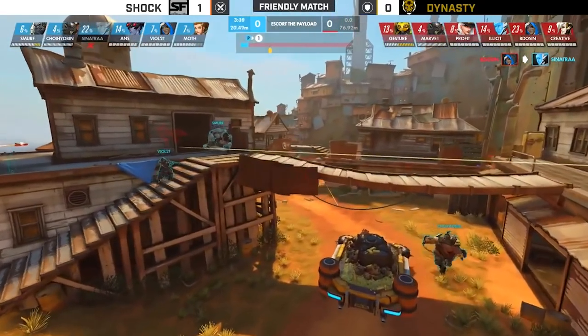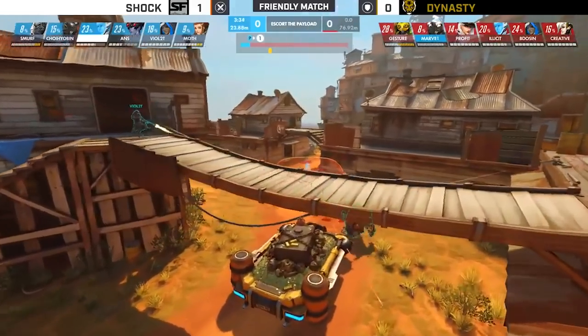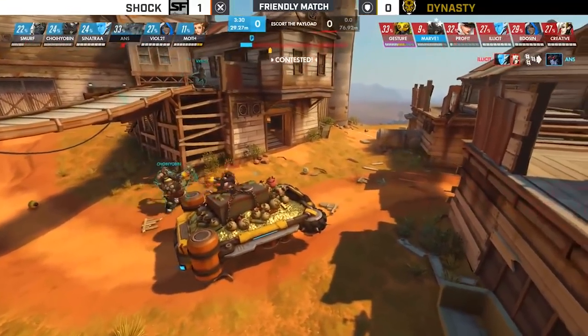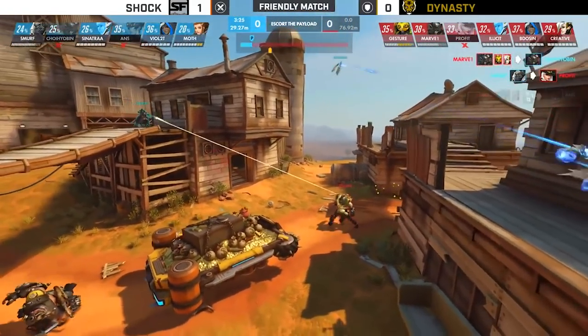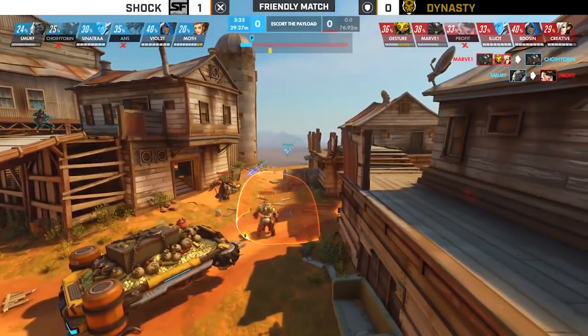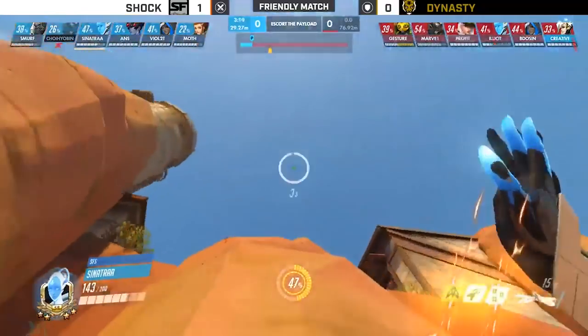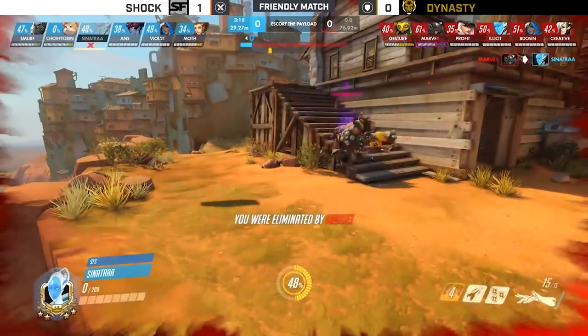Sinatra gets killed by Bedosin pretty much straight away at the start of this round. She is very vulnerable - Echo. When she's in the air, she's very vulnerable to hitscan fire. The Ana of Bedosin is firing at range, clips a bit of damage, takes her out. Obviously she took damage from other sources too, but she is vulnerable when she's flying around in the sky.